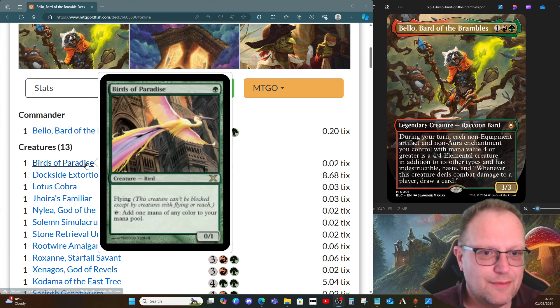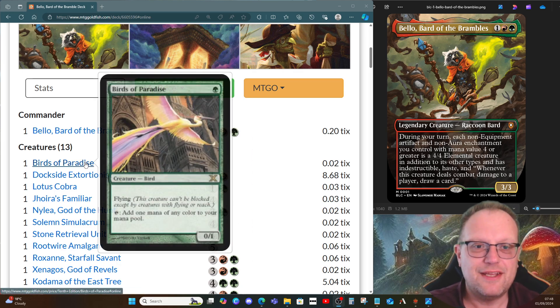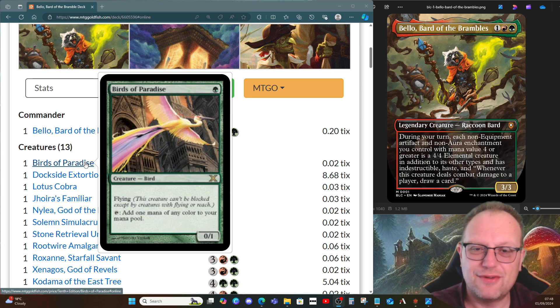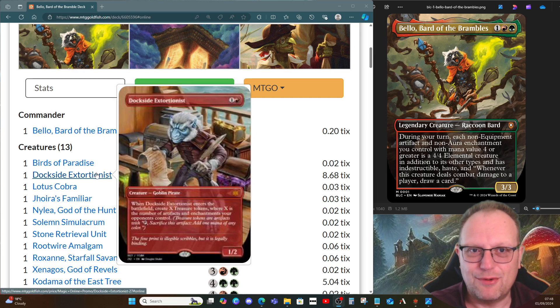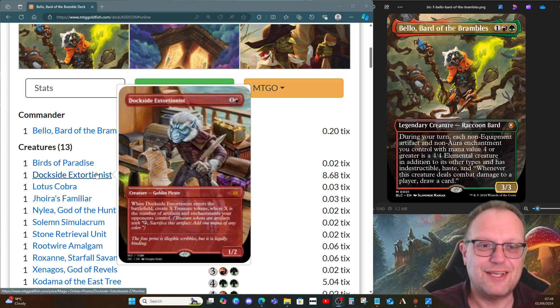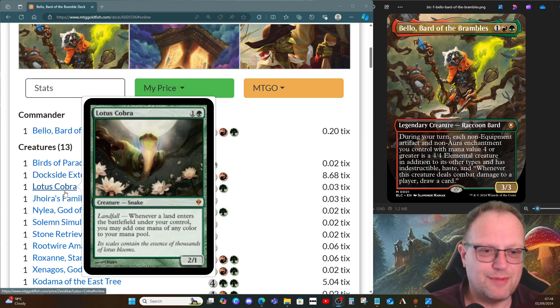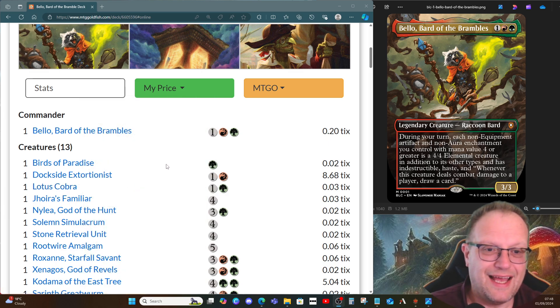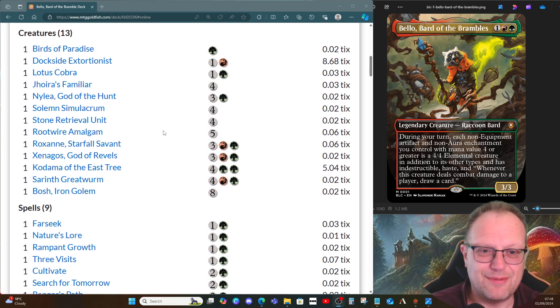Starting at the beginning: Birds of Paradise and Dockside Extortionist give us the ramp we need — Birds for the one-drop. We could have played an elf here, but Birds is slightly better in this deck as we need red mana. Dockside because we're in a red deck and I will always play Dockside Extortionist when I get the opportunity in a red deck. Next, Lotus Cobra — we have lands, we drop lands, we need to make extra mana, and we need a lot of mana for this deck to work.